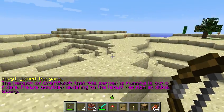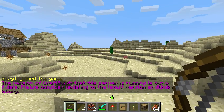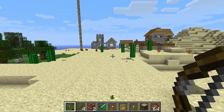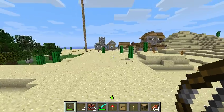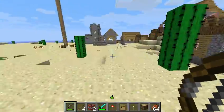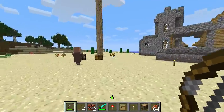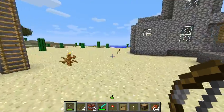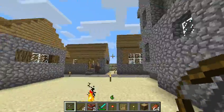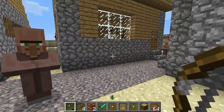In normal Minecraft you'd have to double tap forward, which is by default the W key, in order to run. But with this mod you just have to hold W — there, I didn't have to double tap. That's much easier, especially with the sort of buggy running in multiplayer.